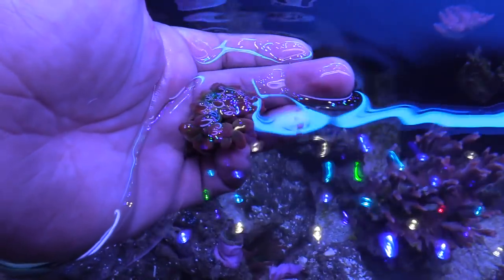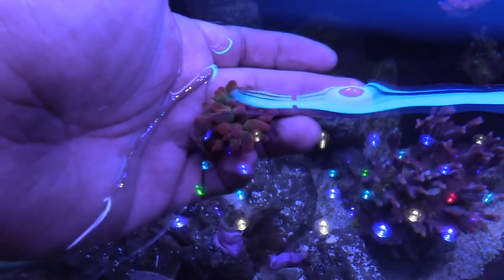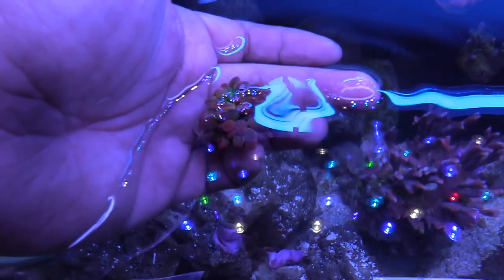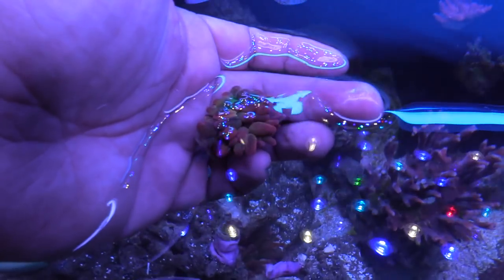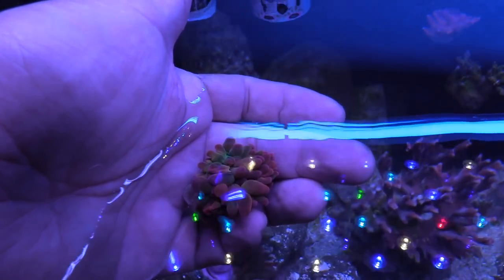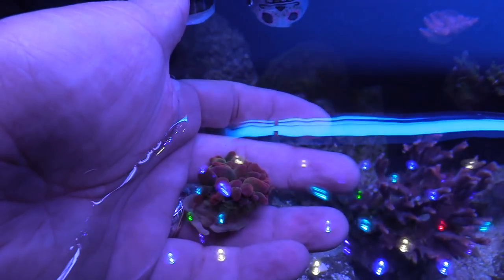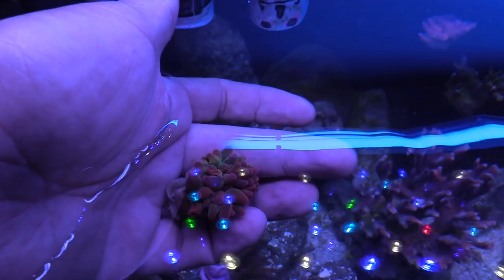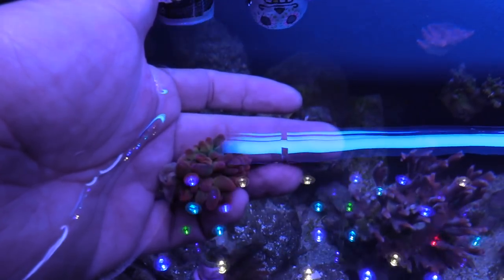I'm still gonna keep two anemones in my tank. I have a total of eight — eight anemones. As you can see, these are rose bubble tip anemones. The colors on them are awesome right now — I'm shooting with no filter at all. You can see the pinks, the reds, the greens. It's an awesome anemone. I have a total of eight; I'm taking six to the store and keeping two.